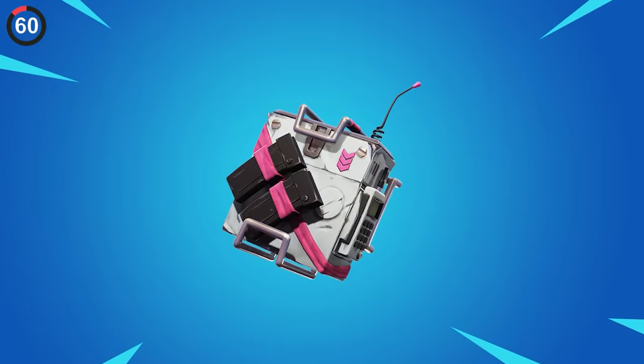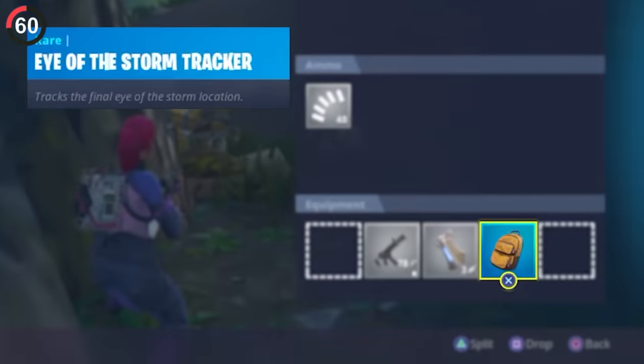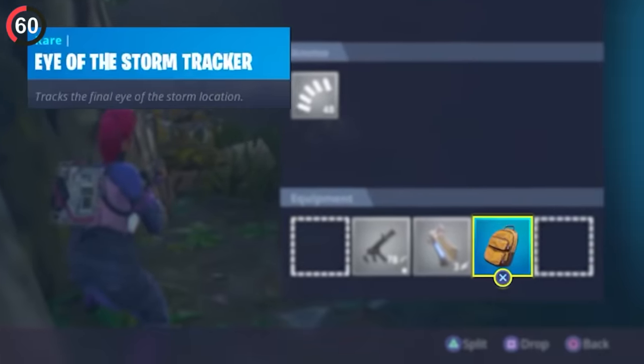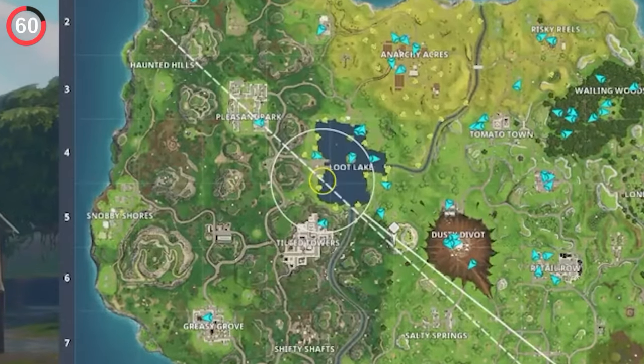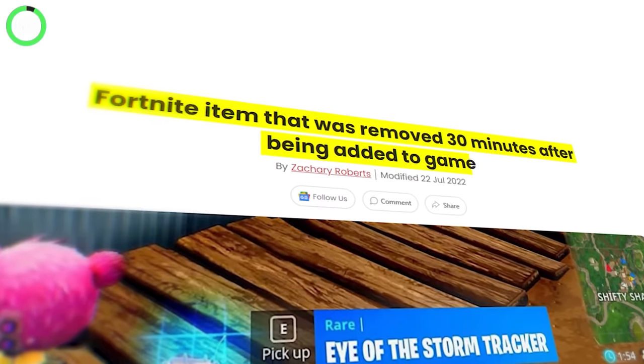But that still lasted longer than Fortnite's rarest item. The Eye of the Storm Tracker is a backpack that was only in-game for 30 minutes. They accidentally added this, causing a few players to get their hands on it. It let you view the next storm phases with no effort, and Epic straight up panicked, removing it immediately.